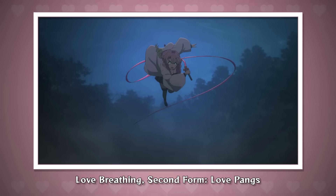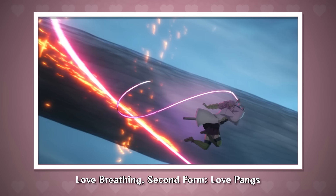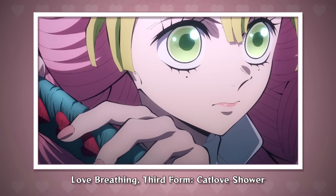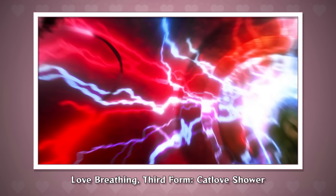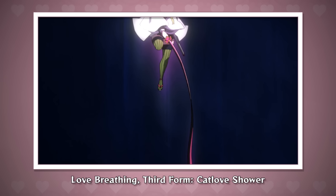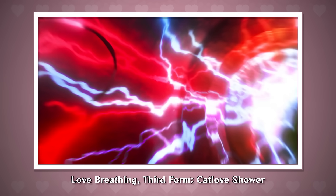First up, the skill button: Love Breathing, Second Form — Love Pangs. Mitsuri lunges forward and does a single big slash that cuts the target at multiple angles — one slash but multiple cuts. This is your typical pressure tool, easy to use and include in combos, with decent range to catch opponents or keep up pressure after they escape. Next, the tilt skill is Love Breathing, Third Form — Cat Love Shower. Mitsuri jumps into the air and performs multiple slashes in quick succession, destroying attacks along the way. It's mainly a combo skill with good vertical range but limited horizontal range.